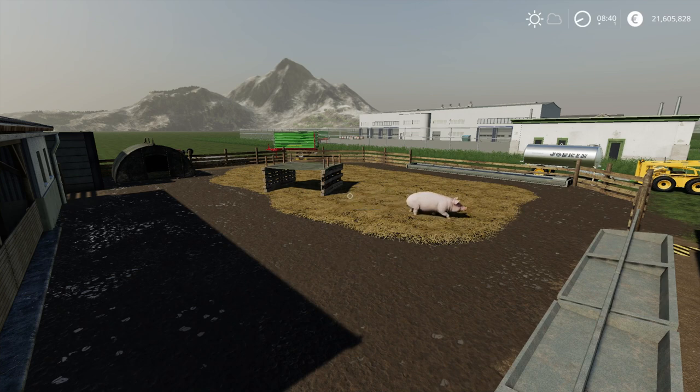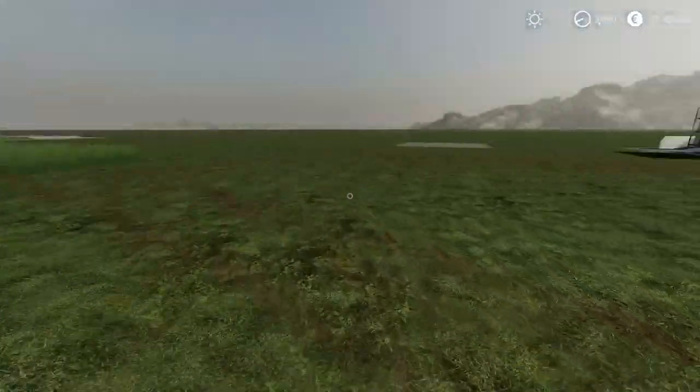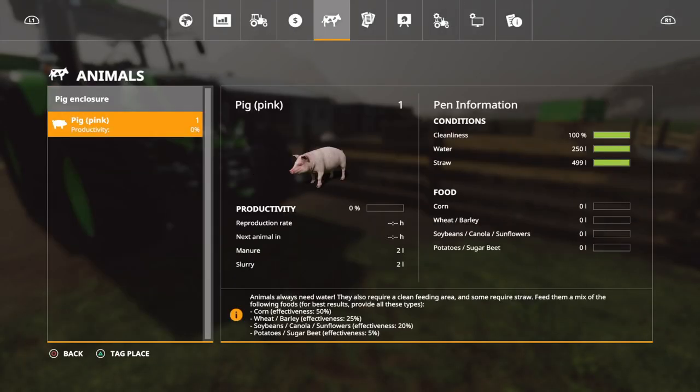So I've got one pig. What does it actually take for one pig if we use pig food? If we go to animals, we've got a single pig — just one lonely pig. Cleanliness is fine, it's got water, it's got straw, but no food yet. You can feed them individual stuff: you can give them corn, wheat or barley, soybean, canola or sunflower, potatoes or sugar beets. Any of those things will take your productivity up. But what you can do is give them pig food instead.